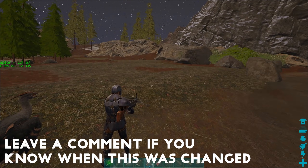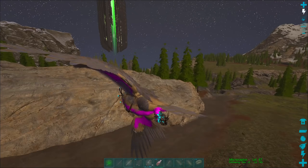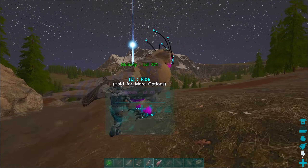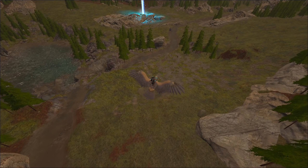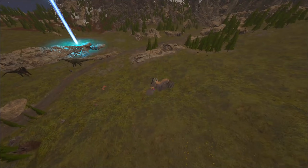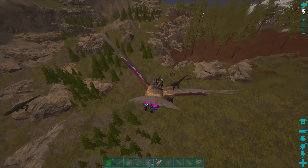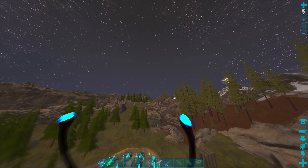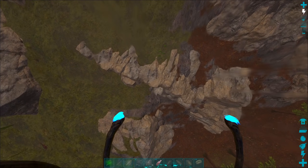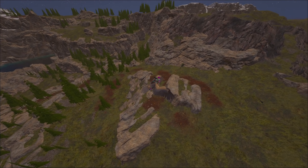A while ago Wildcard removed the ability to grapple something and then mount your tame. I'm not sure when they did this or if I ever saw a patch note on it — I have a feeling it was unintentional, just a side effect of something else. You used to be able to freeze bomb on somebody and then grapple them, which was a fairly useful technique, but now you can't do that. You also cannot grapple your own tames or enemy tames or wild tames and then mount your Owl and fly away.